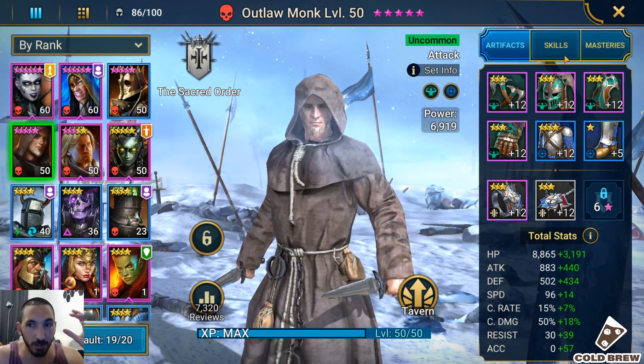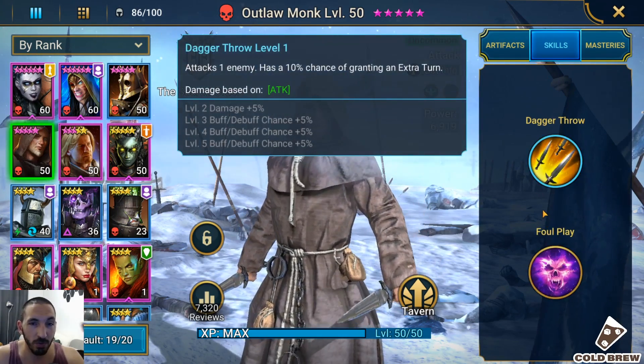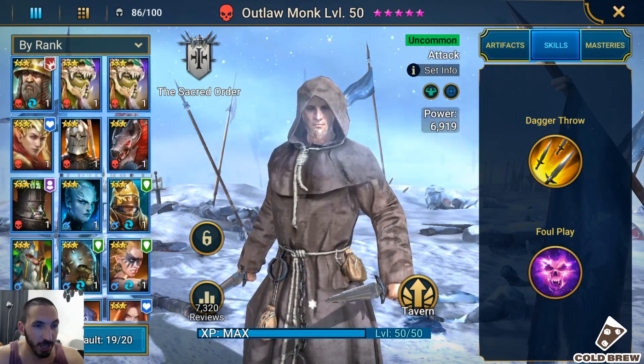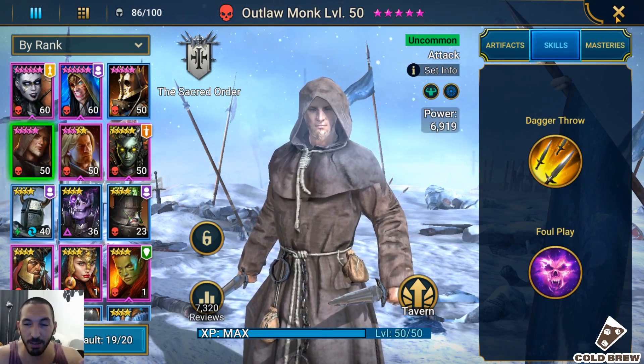The Outlaw Monk is very good for poisons — he's not maxed out. I'm thinking of using books on him to max those out, because I can't find any more Outlaw Monks from mystery shards. I've got a ton of mystery shards and these are the champions I have.